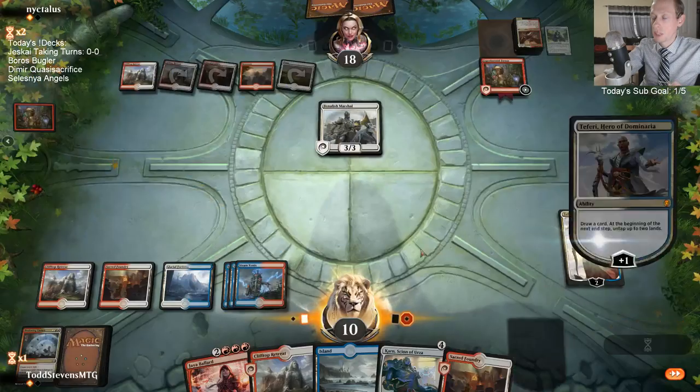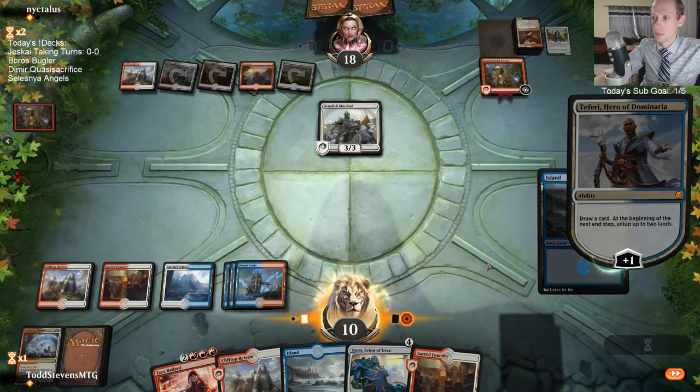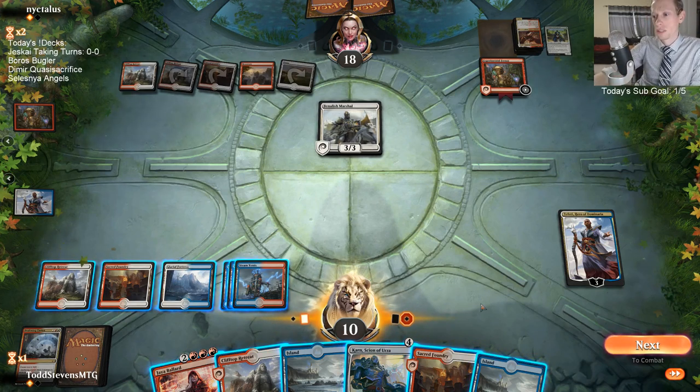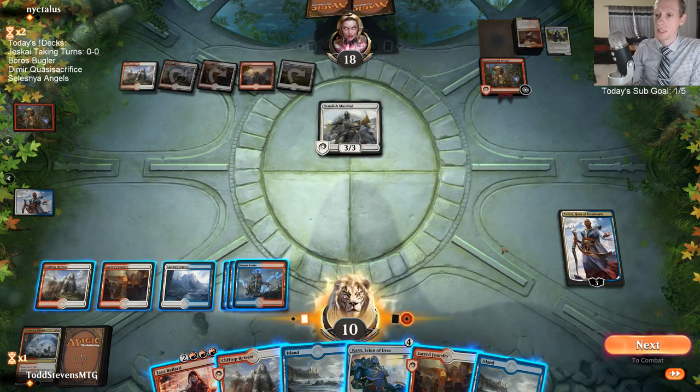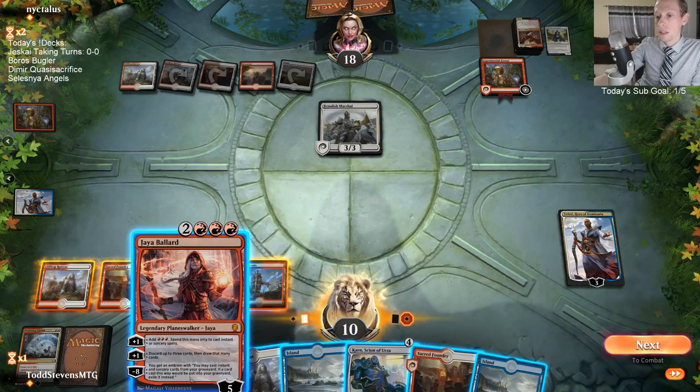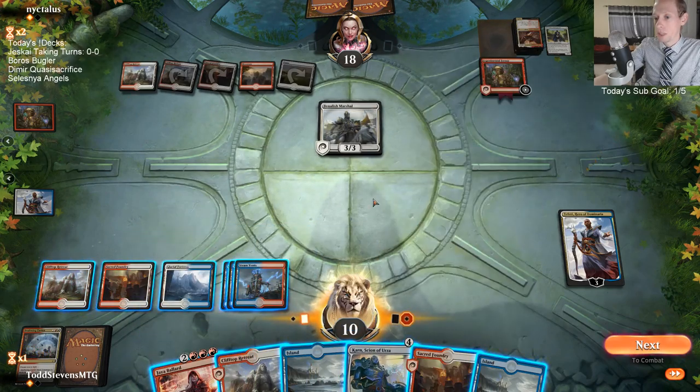So we know they have Aurelia coming up. I can only play one of Jaya or Karn. I kind of only want to play Karn to be able to minus and make a token to block the Benelish Marshal. But Jaya can also just loot away - they get to attack for five next turn, and Jaya can loot away so many lands and really help us find some removal spell. Oh right, they draw Aurelia so they're not going to be playing Aurelia.